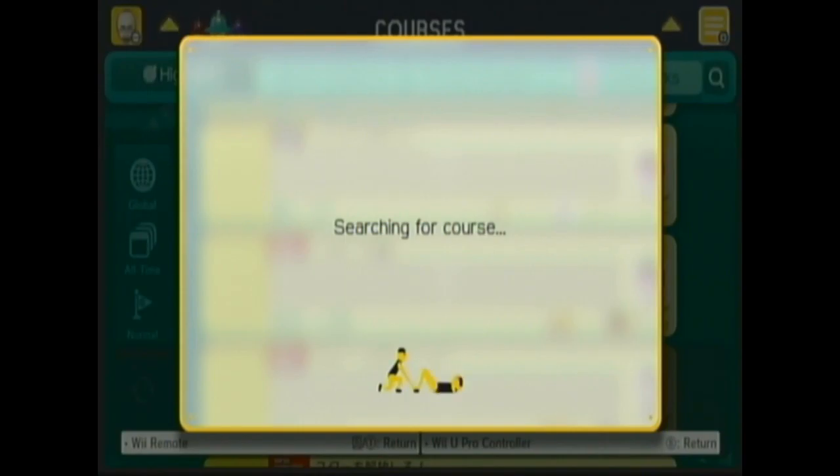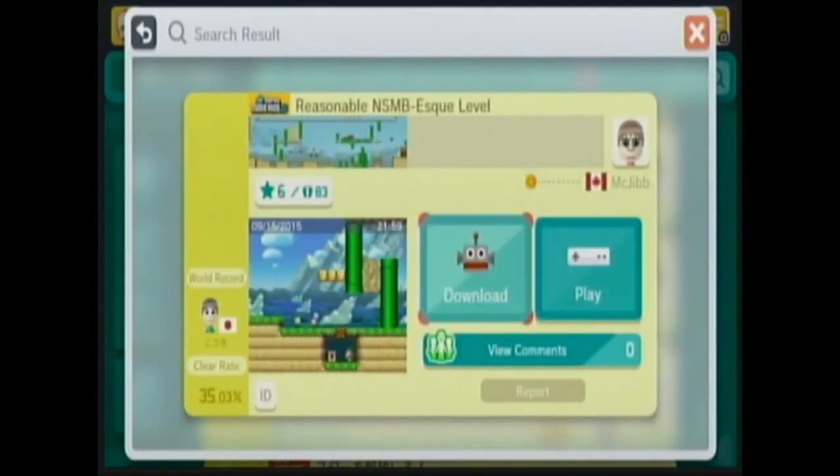And it's a stylized font where the 5 looks exactly like the S. Here is my Cabela's Deer Hunt of Mario Levels. This is the first one I made — it has 83 plays and 6 stars.